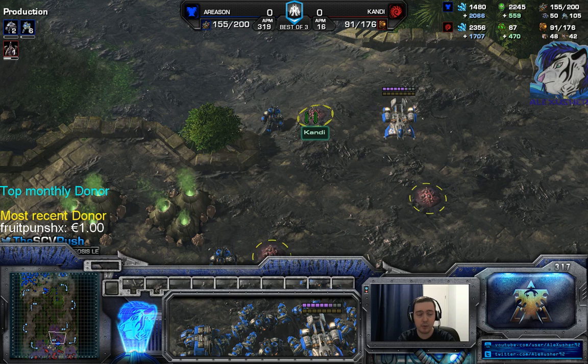On creep he's way stronger than off creep. What you do is push forward slowly with tanks, widow mines, and liberators. Always poke - take five to six marauders, stim, attack his hatchery and force him to move out into your tank line, then pull back and repeat. When he pulls back, your marauders go in and with concussive shells they slow enemy units and kill them off slowly. You repeat this over and over until he commits to a big fight.